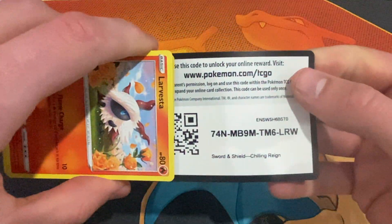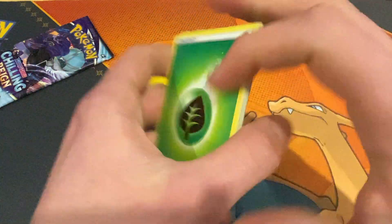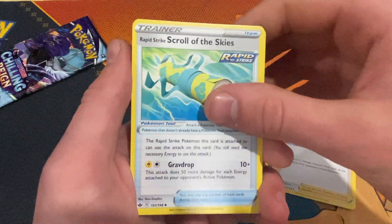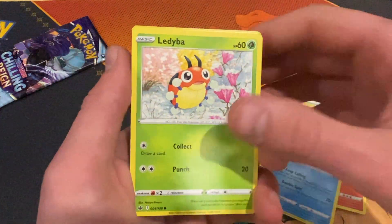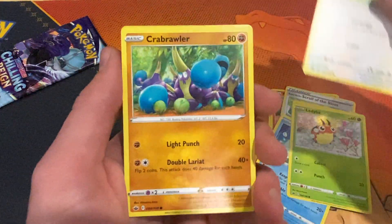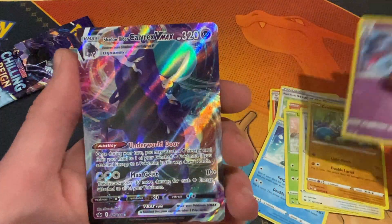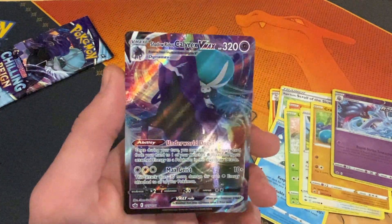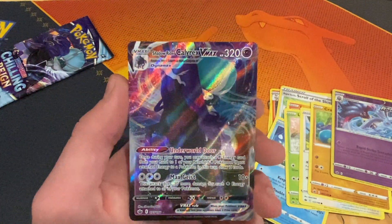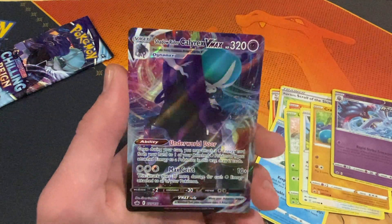We're down to two packs remaining. This pack wasn't great to open, there's a code card, and let's flip it around — come on, we're hoping for another big pull. Can this box be the god of all Elite Trainer Boxes? We have a reverse underneath that — and there we go — a Calyrex VMAX card! This is the best Elite Trainer Box you've probably seen on YouTube so far.